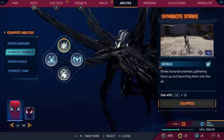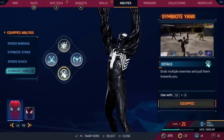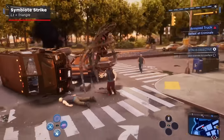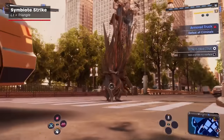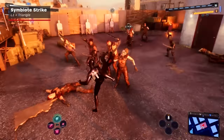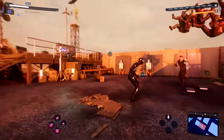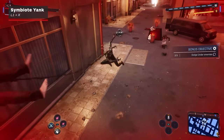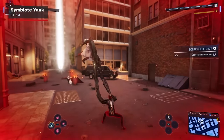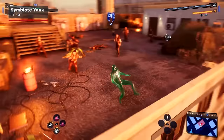Partway through the main story, Peter will get the symbiote suit, giving him even more alien ways to win in fights. Symbiote Strike will lunge towards enemies, grouping them up and then flinging them into the air — and this is one of the coolest looking abilities in the game. Rounding Peter off is Symbiote Yank, which sees the symbiote reach out and grab enemies, pulling them towards you and then slamming them onto the ground. Excellent for crowd control and grouping up enemies.